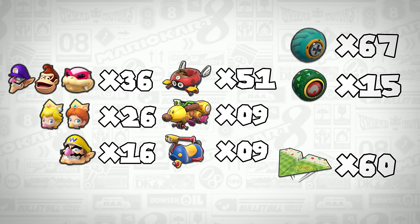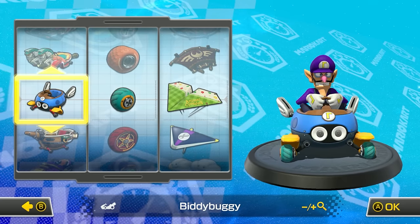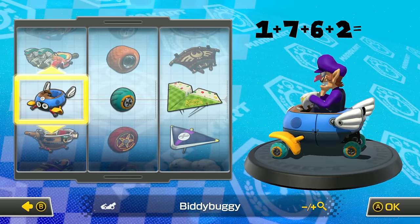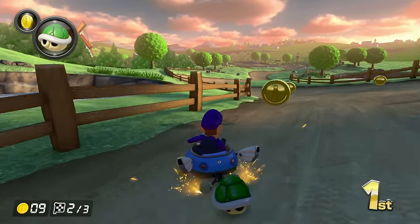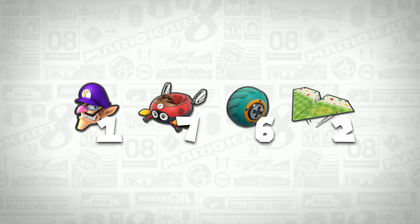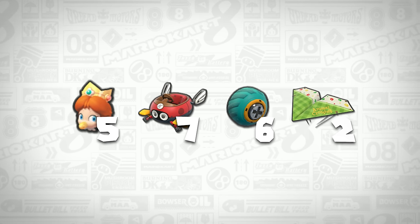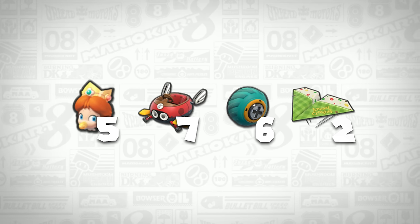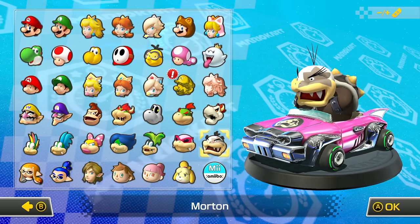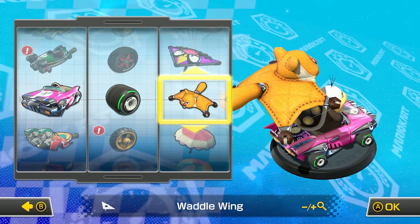The reason these are considered meta is because all the listed characters and parts have high mini-turbo stats. Take Waluigi with the Biddy Buggy, Azure Rollers, and Paper Glider: 1 + 7 + 6 + 2 gives a total of 16 for the mini-turbo stat. However, it's not the highest — swapping Waluigi for Baby Daisy or Peach brings the total to 20, which is why these characters are often seen in world record time trials. To demonstrate how important the mini-turbo stat is, using Morton with Batwagon, Slick Tires, and Waddlewayne gives a grand total of 1 for mini-turbo.